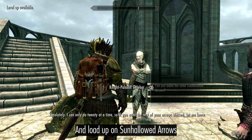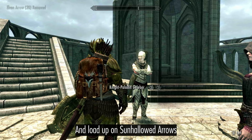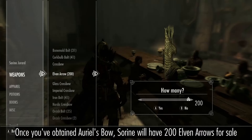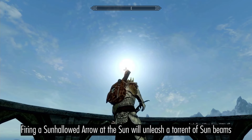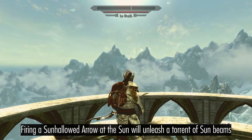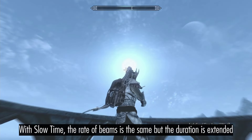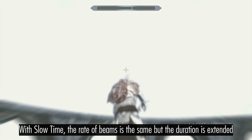Load up on Sun-Hallowed Arrows. Once you've obtained Auriel's Bow, Serana will have 200 Elven Arrows available for sale. Firing a Sun-Hallowed Arrow at the sun with Auriel's Bow will unleash a short-lived torrent of Sunbeams. However, if you use the Slow Time shout, the rate of Sunbeams doesn't slow down but the duration of the storm is increased.